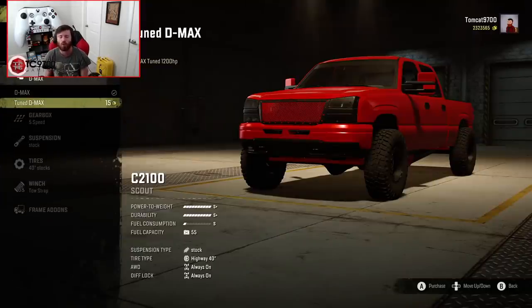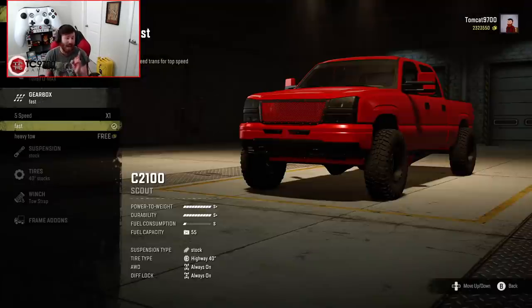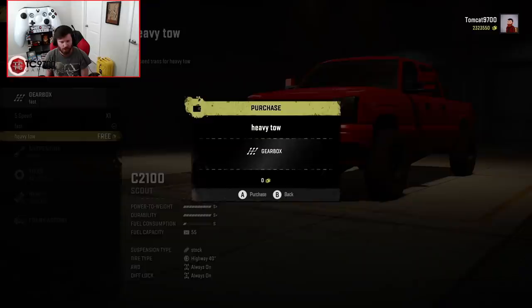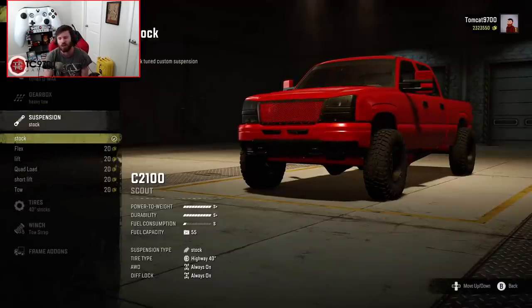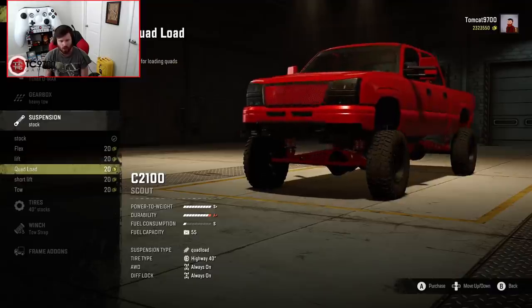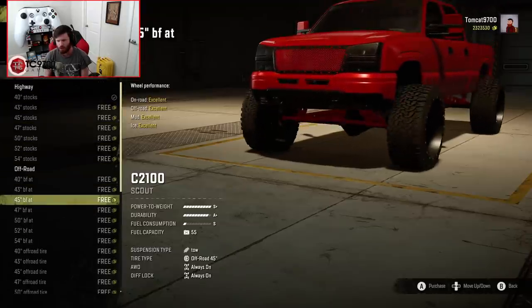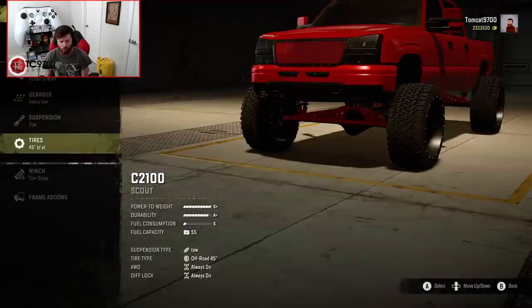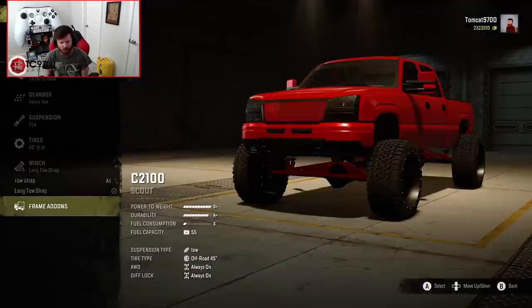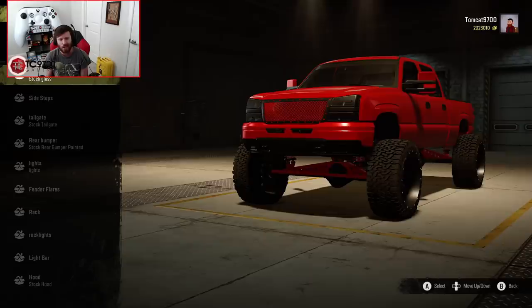For this build, we're going to throw the 1,200 horsepower Duramax in it, and we're going to throw the heavy tow transmission because we're going to build a secondary one that's going to be our mud truck. This one is going to get a tow suspension, and let's do a very quick setup — 45-inch BFGs, a long tow strap, and a gooseneck hitch. Note that to get the gooseneck hitch, you need Red's gooseneck pack downloaded and installed.